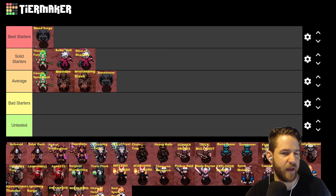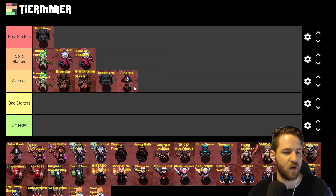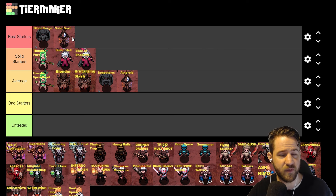Next we have Exo: I would put Asteroid in the average category — it's really good at the start but starts to fall off really fast. Solar Dash is the premium Exo skill — it's very fast, very fun to play, does a ton of single target damage, and has decent AoE. There's a lot going for Solar Dash; absolutely a best starter.